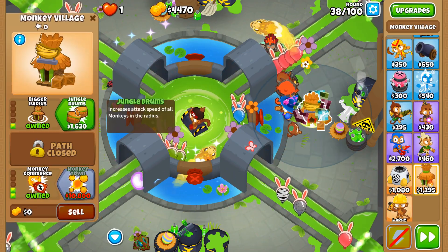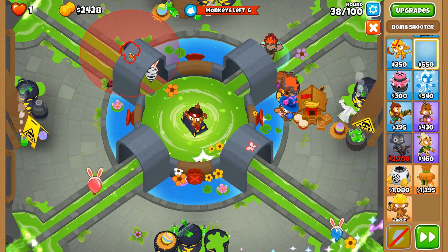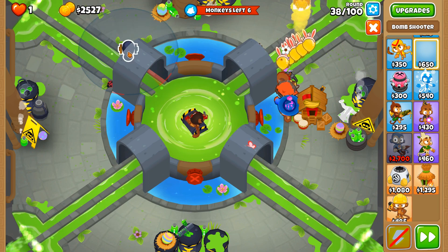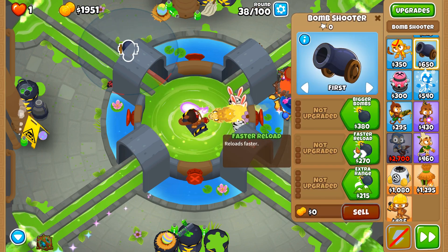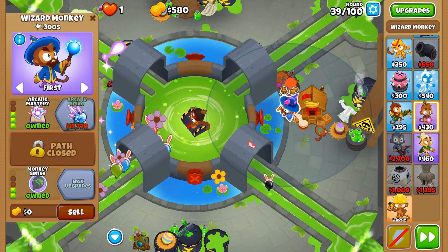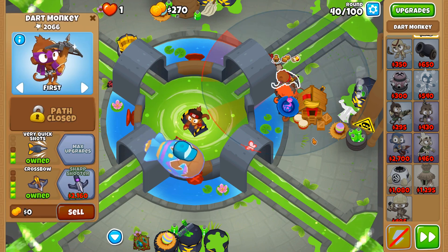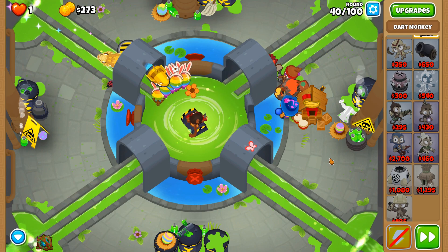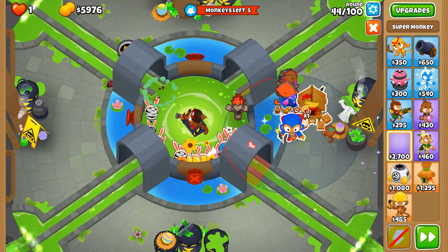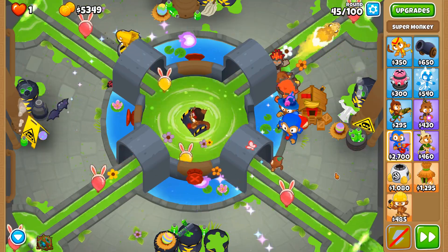Now just a few things you've got to do before facing the Moab. You have to get your village up to primary training. You have to place a Moab mauler on the upper left part of the map, but you've got to be careful where you place it. And you have to remove the wall on the right part of the map. You can also use Obyn's brambles on the Moab to make things easier, but you don't have to. Your next two purchases are going to be a super monkey, placed as close as possible to the water and the wizard, and after that, arcane spike for your wizard.